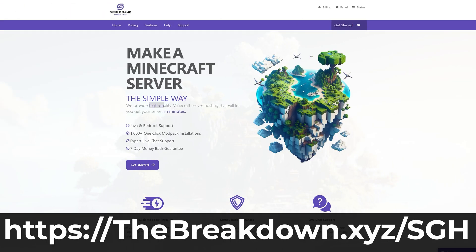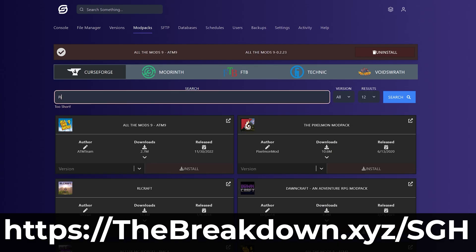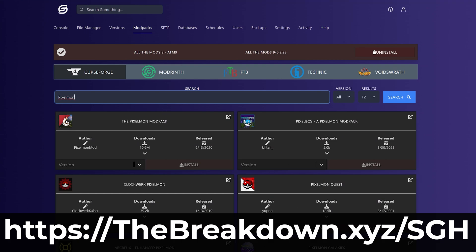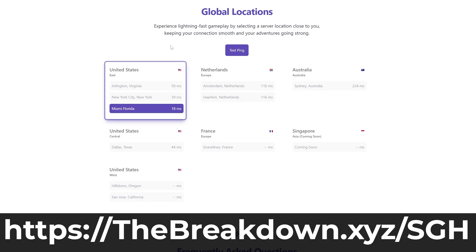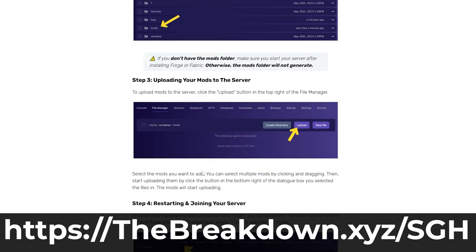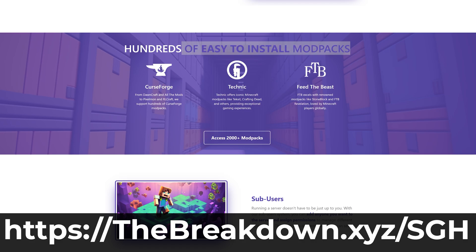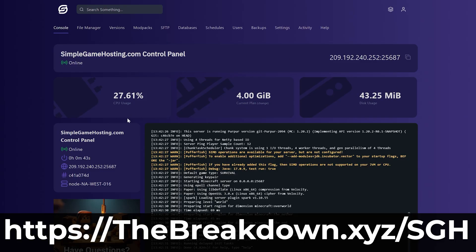But while Minecraft's opening, a message from our sponsor Simple Game Hosting. Go to the first link in the description — thebreakdown.xyz/sgh — to start your very own 24-hour DDoS-protected Minecraft server for you and your friends. You can easily add mods, plugins, or mod packs to your server and truly customize it any way that you want. Plus, there's expert live chat support to help you out if you have any issues. Check out Simple Game Hosting at thebreakdown.xyz/sgh and start your Minecraft server the simple way.